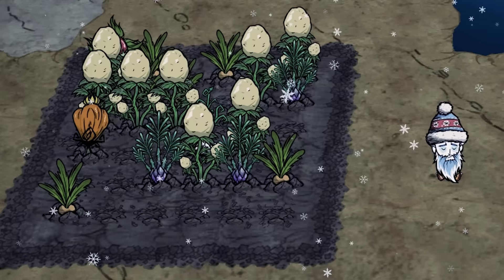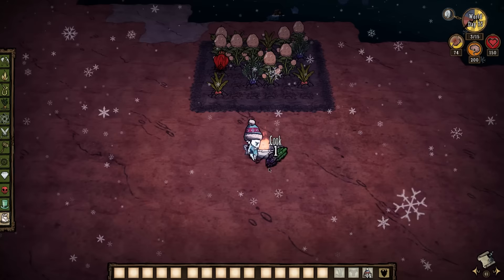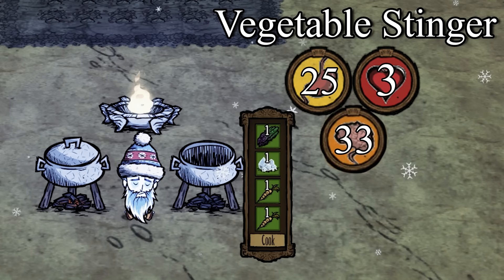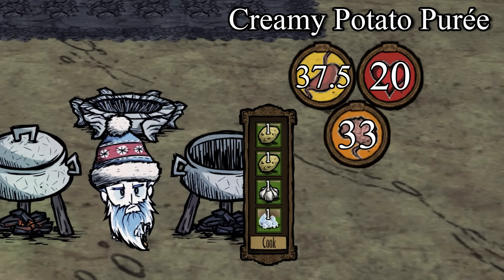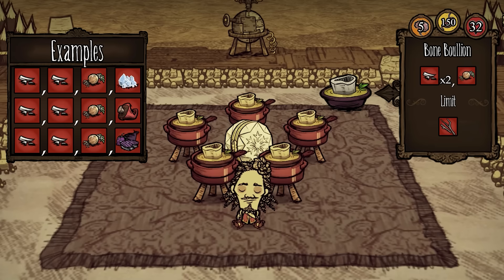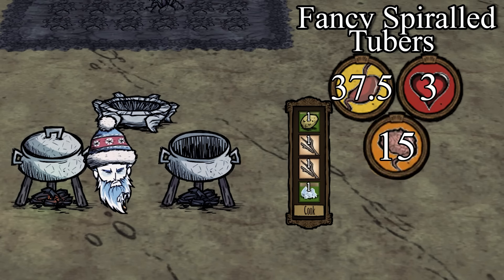You can keep growing farm plants in winter, and because of the cold, watered plots will stay hydrated for much longer. Pumpkin and potato are still in season, plus now you get asparagus. If you're going to eat the asparagus, be sure to cook it up so you get 25 hunger. If you need sanity, then you can make vegetable stinger from asparagus, ice, and two other veggies. You'll still get carrots and garlic in winter, so you should have plenty of veggies for filler. Another crockpot dish worth mentioning is creamy potato puree, made from two potatoes and one garlic, both of which are in season during winter and autumn. This dish restores a respectable amount of both health and sanity. If you only have potatoes to work with, then feel free to make fancy spiral tubers with a potato, two twigs, and a filler — great for hunger and sanity.